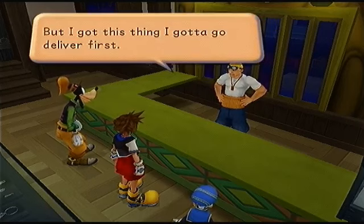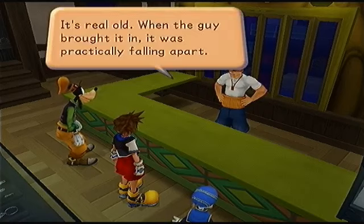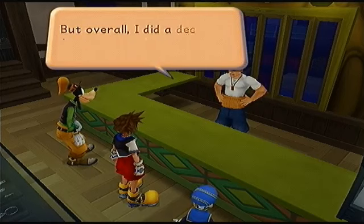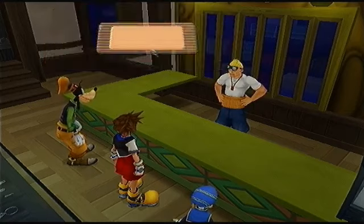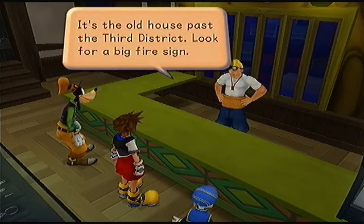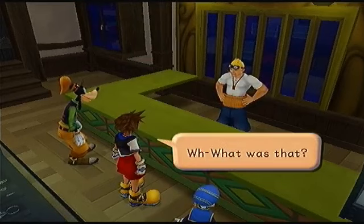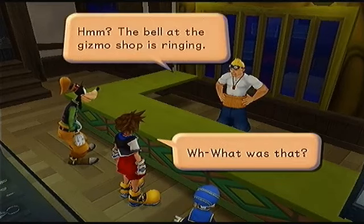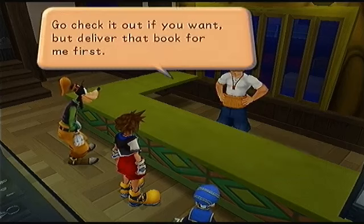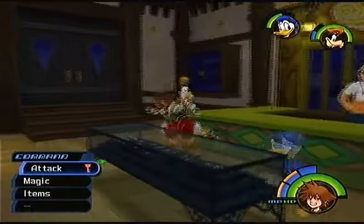But Sid has something to deliver first — an old book that was practically falling apart when it came in. He did a decent job putting it back together. He asks us to deliver it to the old house past the Third District — look for a big fire sign. Then a bell at the gizmo shop starts ringing. Deliver the book first, then Sid will meet us in the Third District.